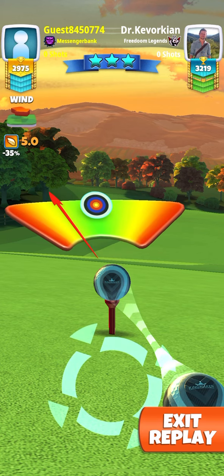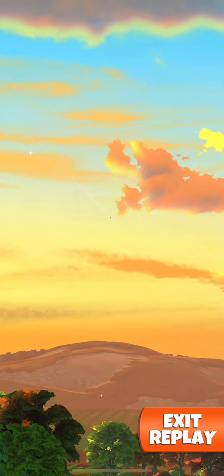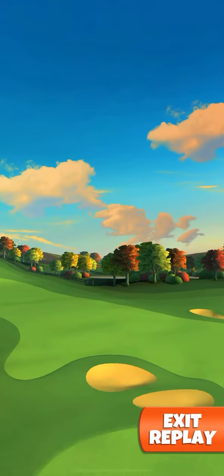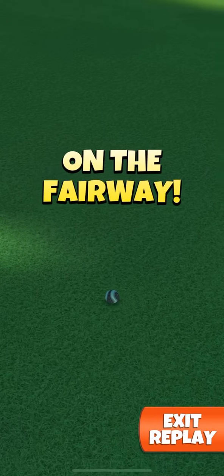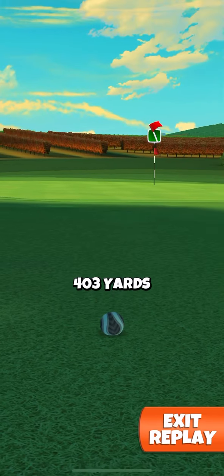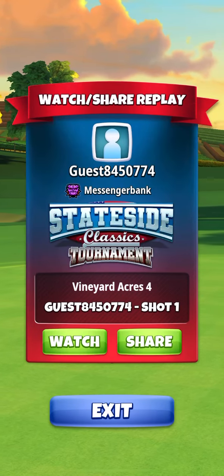Still going maximum overpower, maximum power slice. And you'll see why — this is really close to hitting that rough, but it gets up there nicely, right up near the green, and leaves a straight tailwind second shot. So that's pretty much unmissable. So that's hole number one in pro.